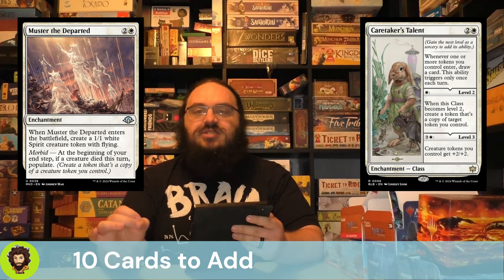Speaking of tokens, we have a new class from the Bloomburrows set — Caretaker's Talent. It gives us card draw, token generation, and all of our tokens become a little bigger and beefier: they can stand up, chump block, deal extra damage. Caretaker's Talent is chef's kiss in this deck.